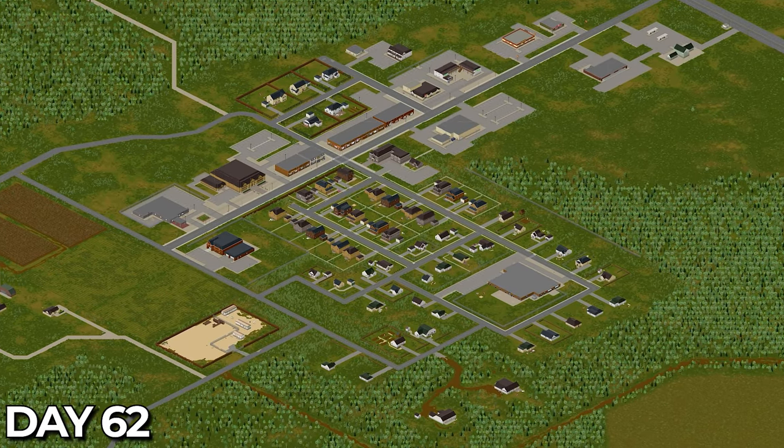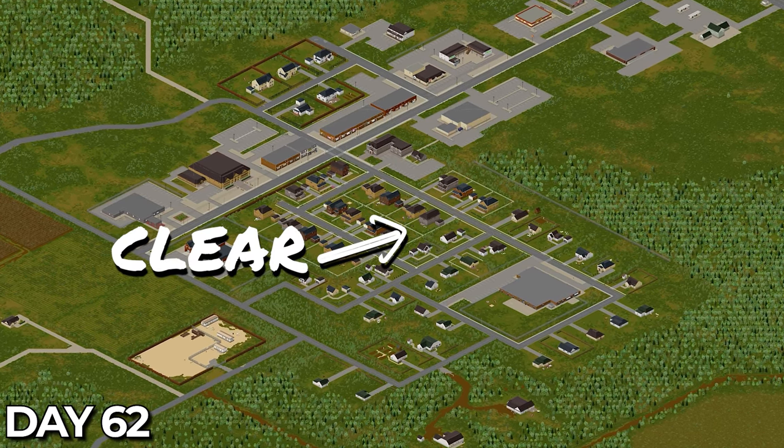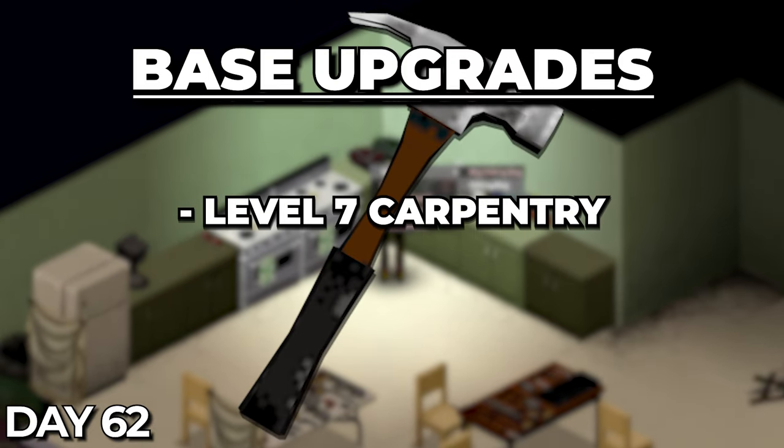As I mentioned in the intro I want to get the bulk of Rosewood clear this episode so we can start to branch out to new areas. Before I do that I have a few upgrades to the base I want to complete, starting with level 7 carpentry. Today we get started on that goal.